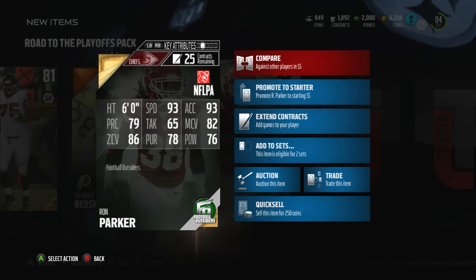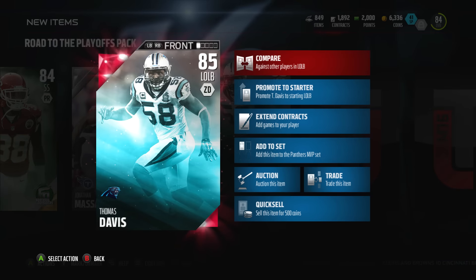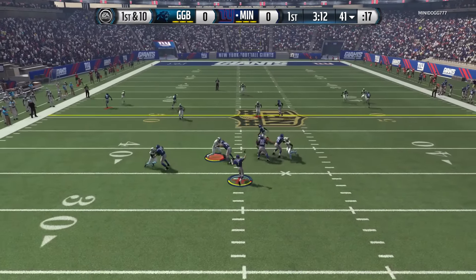Ron Parker — my pack luck today is incredible. 93 speed, 82 man coverage, pretty solid — can probably use him as a starter. Thomas Davis: I just got Anthony Barr who's a pretty good player, but Thomas Davis is gonna be the starter with that 95 pursuit. Enough of those packs, let's jump into some games.